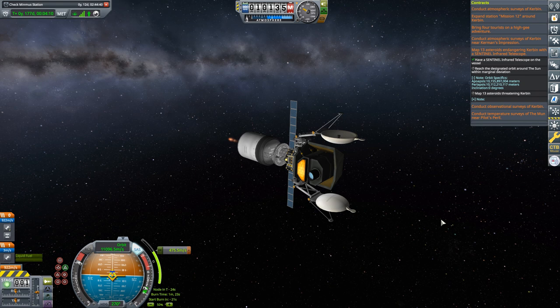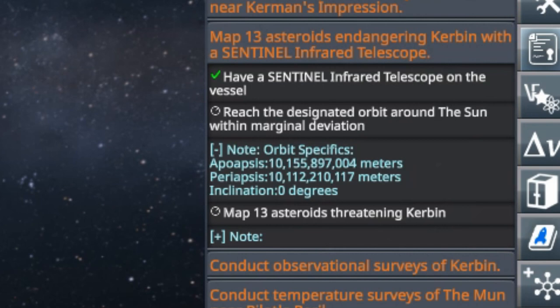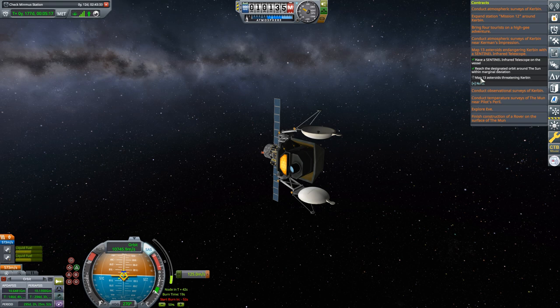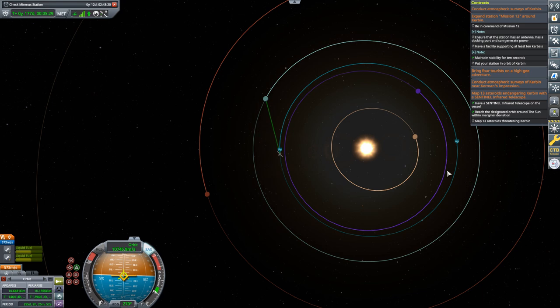Then came time to perform the insertion burn. That transfer stage will now orbit the Sun forever — I enjoy scattering debris about, as long as it isn't orbiting Kerbin. I continued the burn until the contract parameters went green. The burn wasn't quite done — we still had 125 m/s remaining — but the game considered us close enough to the designated orbit. Now I can grab the telescope and say start object tracking. It is on its way looking for asteroids and comets passing near Kerbin's orbit.